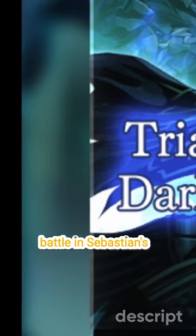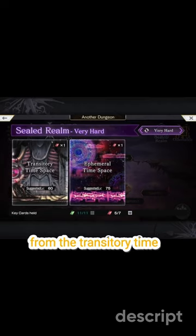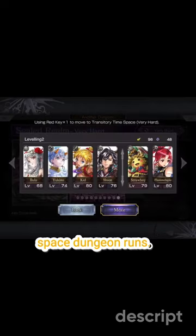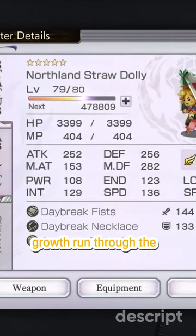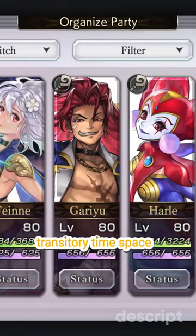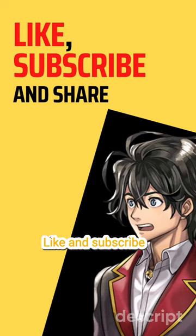Combine those with the 50% experience growth badge you can get from the second battle in Sebastian's battle simulator, or the 30% experience badges from the transitory time space dungeon runs. Combine all these and you'll get insanely rapid experience growth. Run through the transitory time space dungeon with this setup and your team will get jacked in no time. Like and subscribe for more.